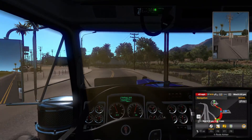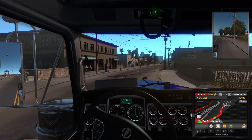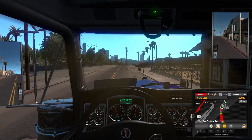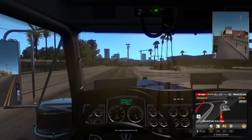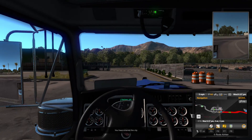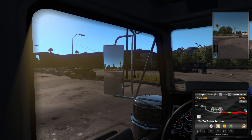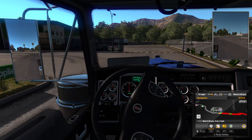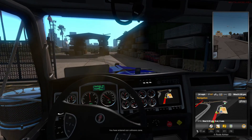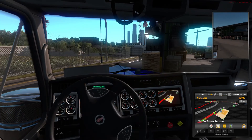Anyone who's seen my other American Truck Simulator videos knows I had a green truck. Now I have blue Kenworths in my fleet, and I think I have a couple Volvos on my single player profile. I had to restart so I'm at a low XP level. I've already got the trailer, I just need to hook up to it.